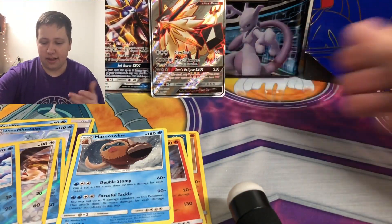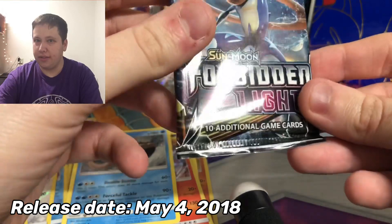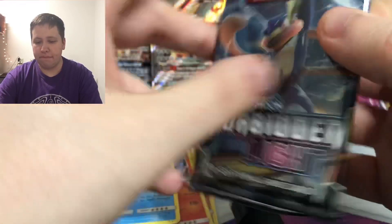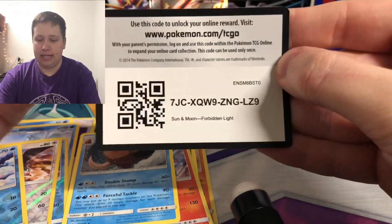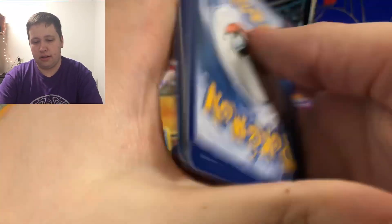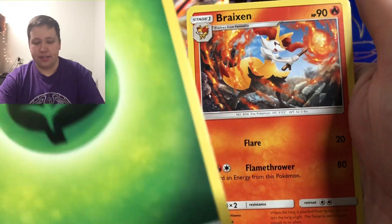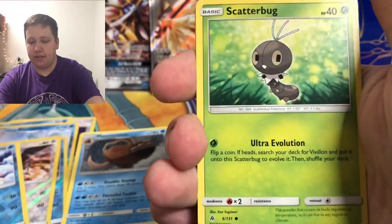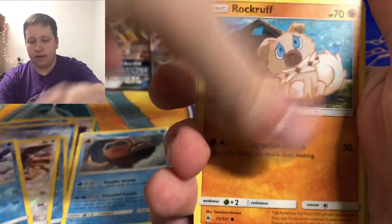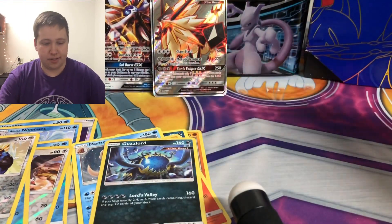That's awesome — technically that's two Solgaleo pulls if you count Ultra Prism. Here we have Forbidden Light, another set I really like. It features 6th gen Pokémon, which is my second favorite generation, so I love this set. We pull a Grass Energy, Breloom, Fossil Excavation Map, Zygarde, Croagunk, Exeggcute, Scatterbug, Gible, Rockruff, Empoleon reverse, and then a Guzzlord holo — a lot of Guzzlord action recently!